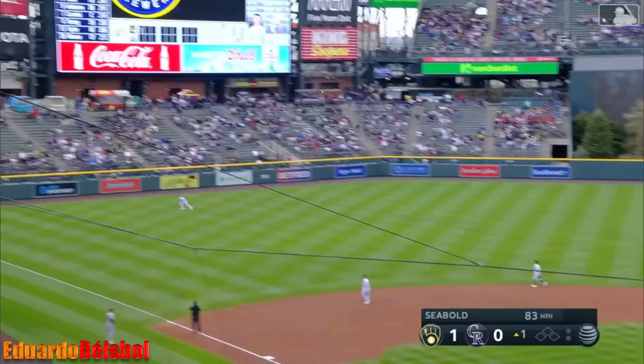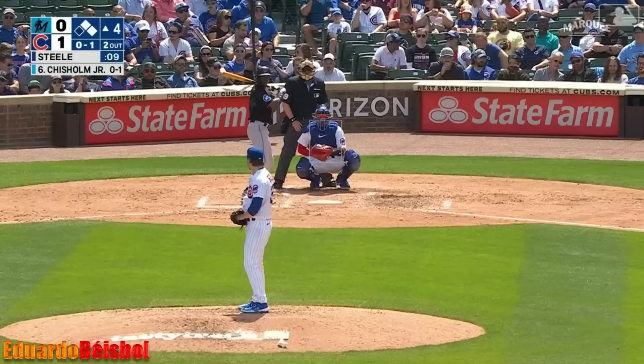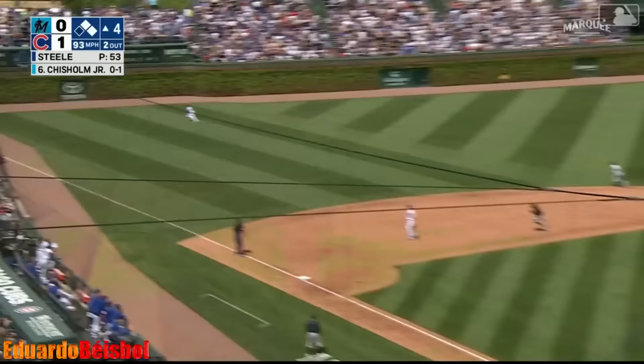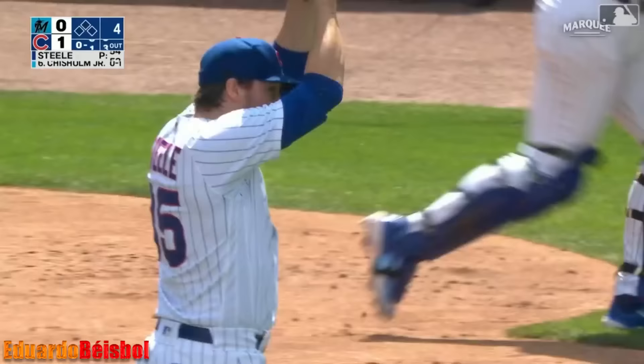Yelich — this ball slicing away from Profar — with the layout to make the catch. Justin Steele trying to keep it a 1-0 game. In the year, left field, half tracking back and he makes a grab. Nice play.